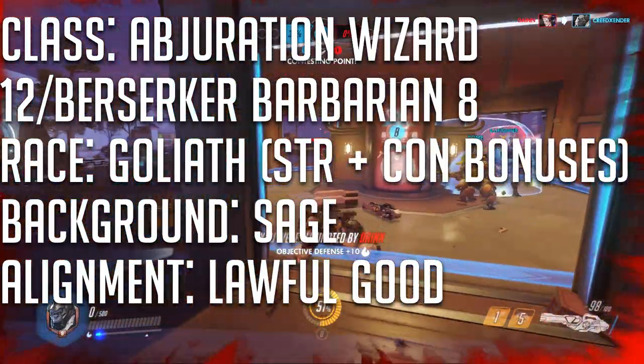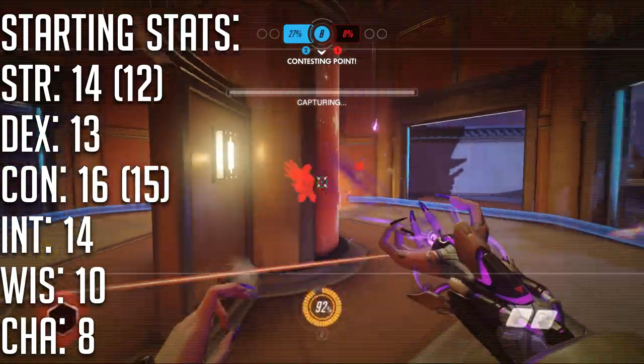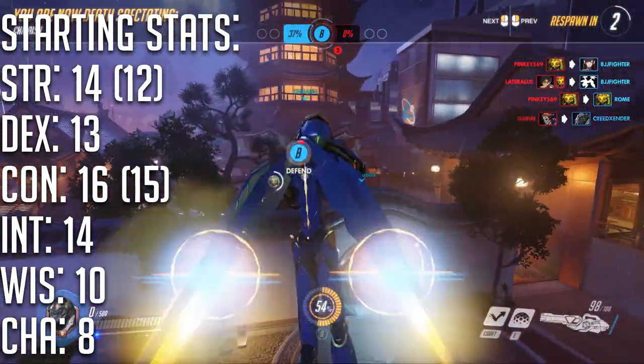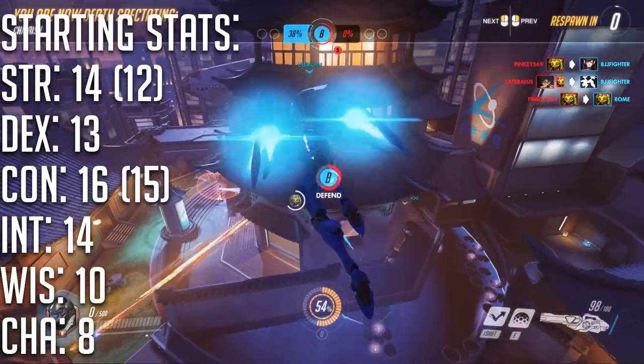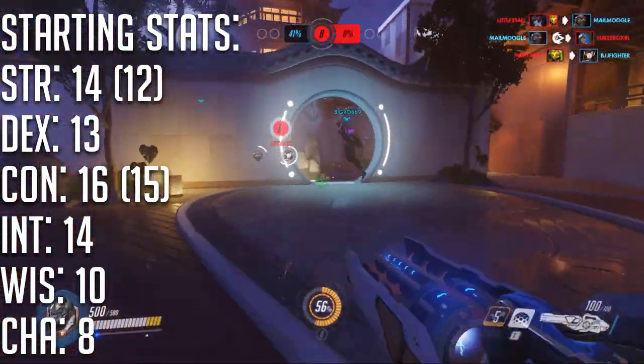Winston's alignment is Lawful Good. His starting stats, including racial abilities, are as follows: Strength is 14, Dexterity is 13, Constitution is 16, Intelligence is 14, Wisdom is 10, and Charisma is 8.